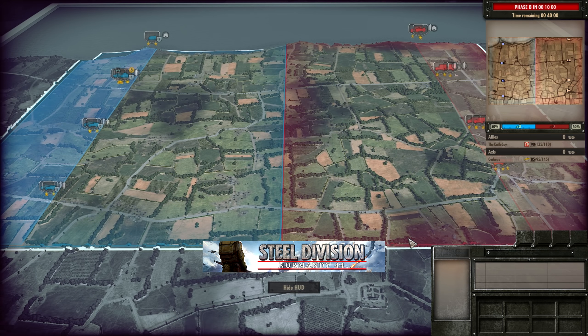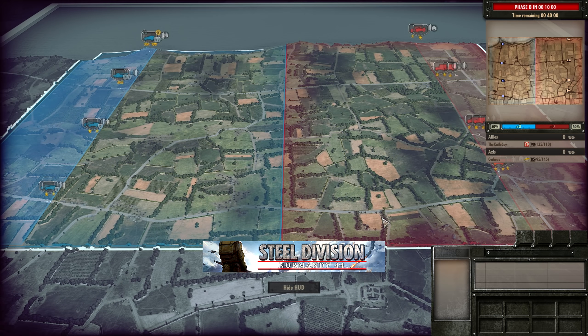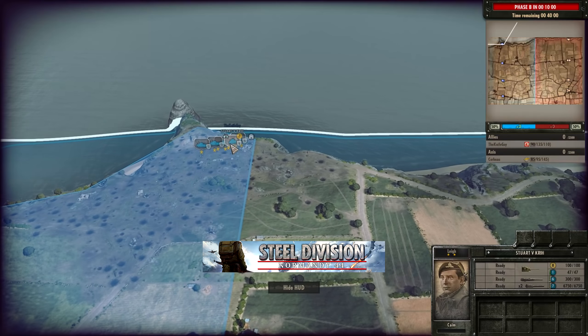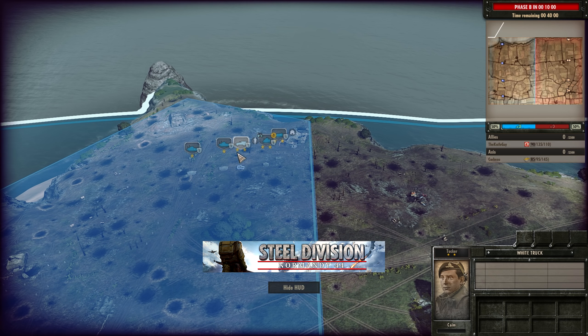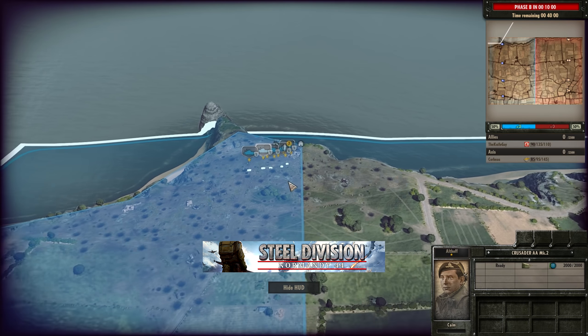If the L6s avoid the Stuarts and go elsewhere, Knife Guy could find Corbo has a salient on his side of the map. But we'll have to wait and see. So Knife Guy on the top side is going to be bringing in the Stuart V, along with a Stuart Recce with Recon, followed up by Desert Rats and two Crusader AA Mark IIs at the start.